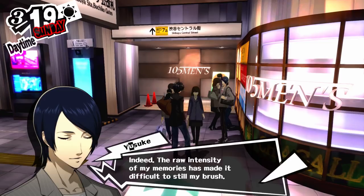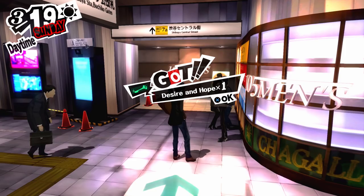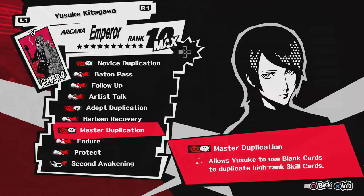Next up, Yusuke. When you max out his social link, you get a painting called Desire and Hope. What that lets you do is make any skill card right off the bat when you start his social link again. You still need a blank card though — you can make any level skill card you want, but it's not free. I feel like this system was much better than the one in Persona 4, where you had to pay a set price for specific skill cards — some of those prices were ridiculous. I think there was a skill card that wanted you to pay 500K yen for it.